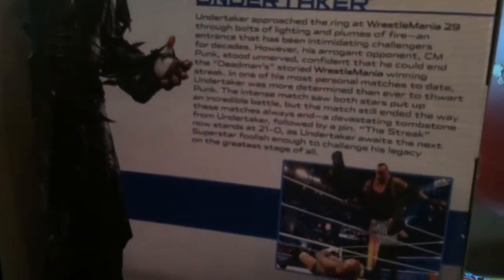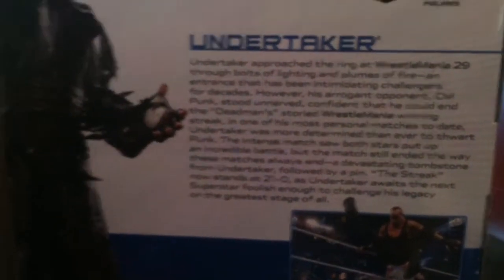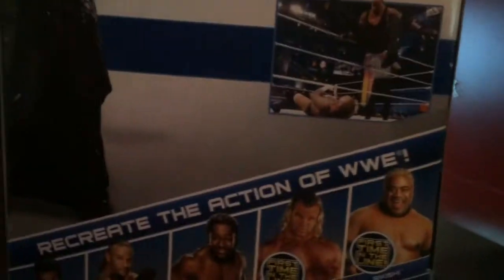Bây giờ mình sẽ quay cái hộp cho các bạn xem. Đây chính là cái hộp, Undertaker ở đây, nhìn rất đẹp. Series 27, hộp Elite. Một số thông tin của Undertaker ở đây, các bạn có thể dừng lại xem. Và đây là các series nhân vật chung với Elite 27.